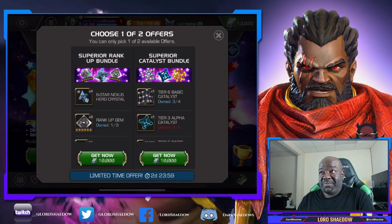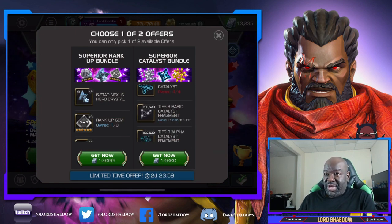Now I get a choice: the Superior Rank Up Bundle or the Superior Catalyst Bundle. In the past when my roster wasn't as developed, I always chose the Superior Rank Up Bundle because I needed to build my roster and make it stronger. Now I need rank up materials, so the Superior Catalyst Bundle is looking better for me. I'm capped out on tier three alpha - I have enough to take a champion to rank four.